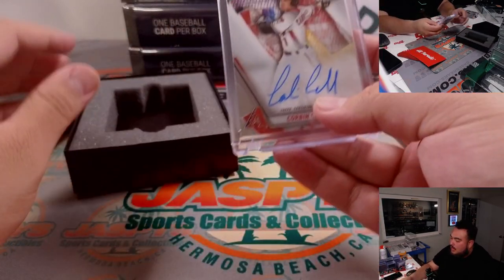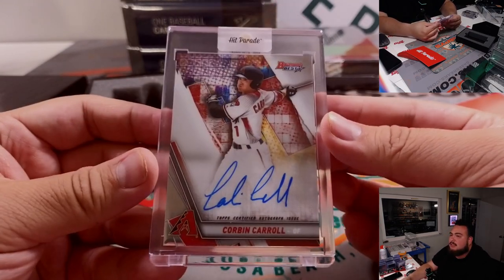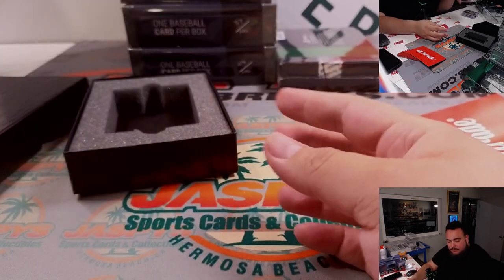We got a Corbin Carroll — very nice. That's when he was a prospect in 2019 Bowman's Best. Diamondbacks going to Chris from your Capstones pack filler spot. There you go — four for four, buddy.